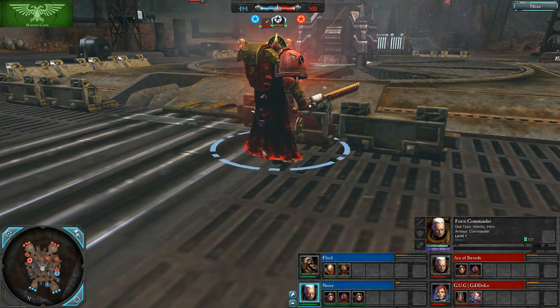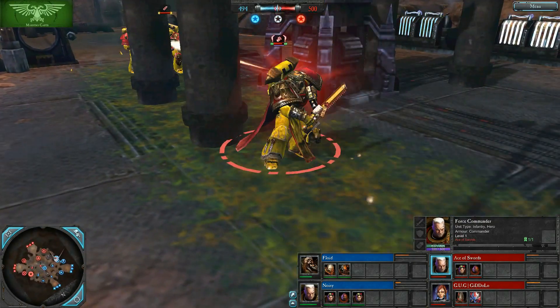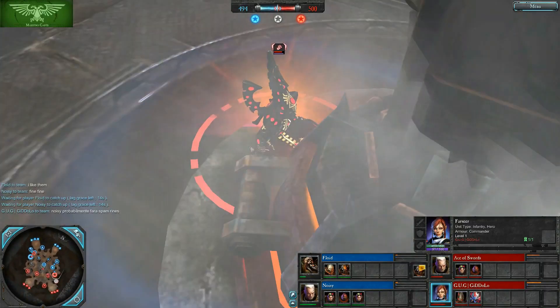Right here he can just get shot at. We've got another Force Commander — this one played by Ace of Swords, using pretty much the standard skin but his own custom color scheme. And then finally, we have Gitalo playing as an Uthway DLC Farseer.